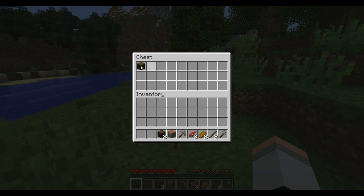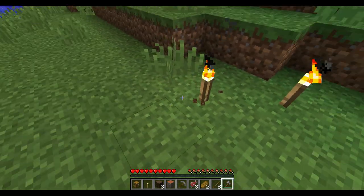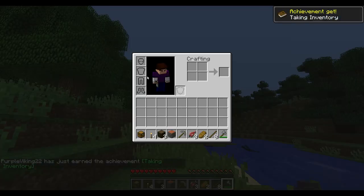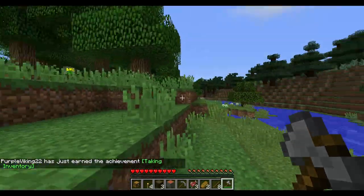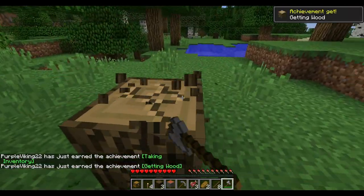Then we get into the new stuff. I have the Extended Farming Mod, which basically adds new crops, new seeds, plows, planters, harvesters, and mowing — because I can mow all this grass without just munching it. And then it adds new foods.